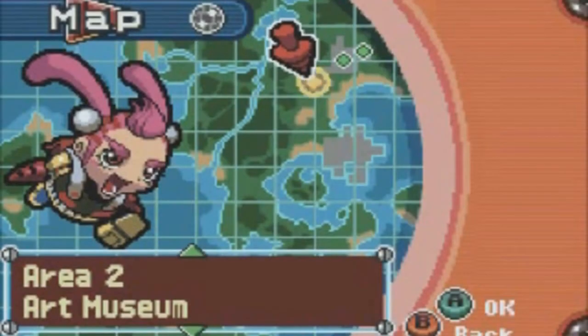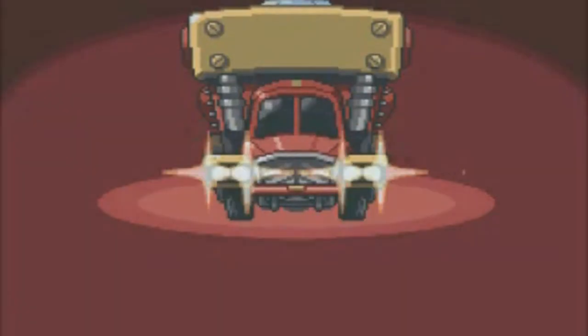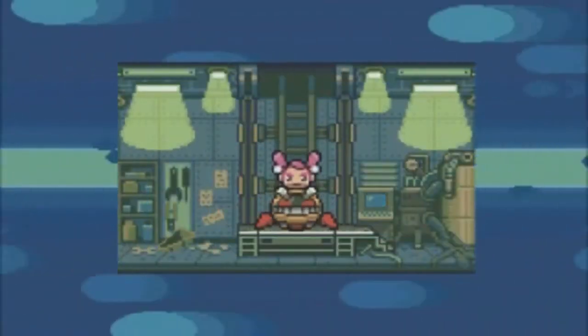Hey folks and welcome to part 3 of Drill Dozer. Last part we tackled the antagonist of the series, and now we're heading to the art museum because we got information that our jewel — or the diamond we're looking for — might be there, so we're heading there to investigate and see what's up.